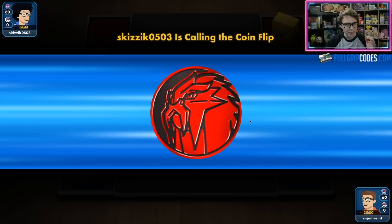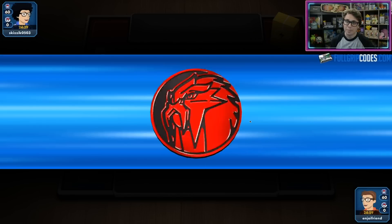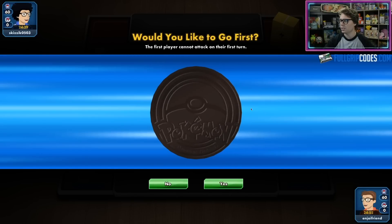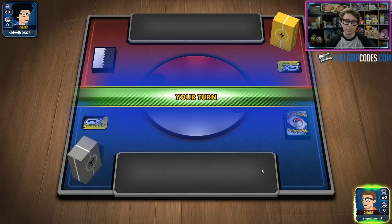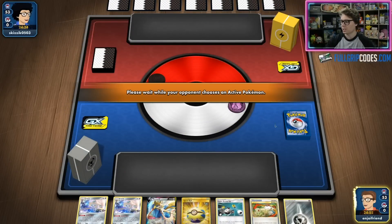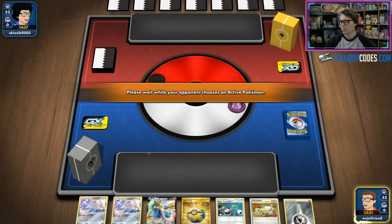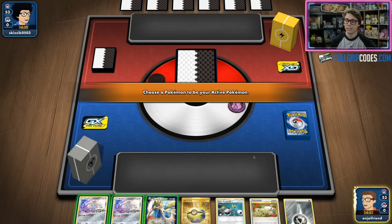Tord's list played four copies of Acrobike and really set out to turbo through his deck and draw more cards. He played two copies of Dedenne GX as well as two Energy Spinner. The common thread between Pedro's list and Tord's list was the presence of Energy Spinner and four copies of Zacian V, which has become more popular, and really allows you to forego the Arceus Dialga and Palkia strategy altogether.